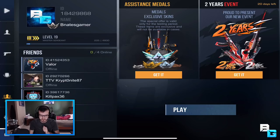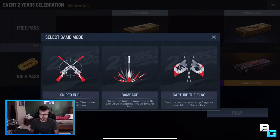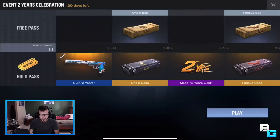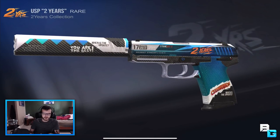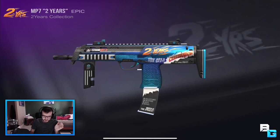Basically, with this two years event there are two categories: a free pass where you don't pay anything, or a gold pass. You play one of these three game modes and get points just by playing — getting kills, getting points, all that — and it racks up so you can unlock rewards. The gold pass right now is $8.99, which is a bit high for a mobile game, but I went ahead and got it. With the gold pass you straight up get a gun right from the get-go. There are a few guns with skins around this two-year celebration — you get an origin case, a gold medal, furious case, and the MP7 two-years skin, which is very nice.